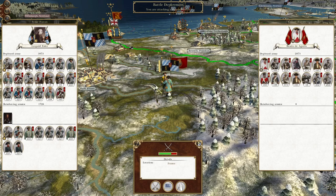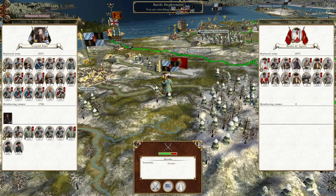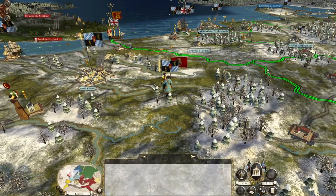So to pick up where we left off, we have a Leopold Isler who has moved rapidly to help protect Paris from this small Spanish force that's attempting to attack our capital. So let's destroy them.